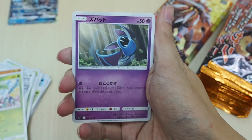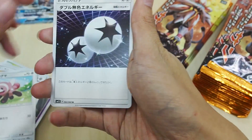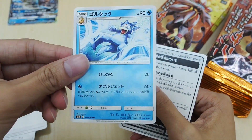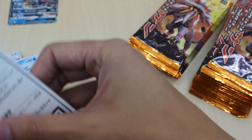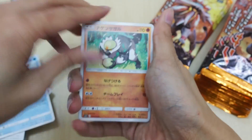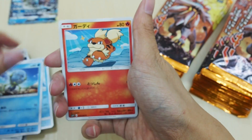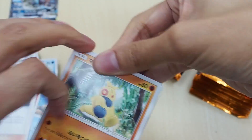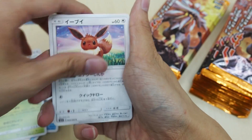Collection Sun — next we have a Zubat, double colorless energy, very nice. And this is a very weird art of Golduck. I always miss that one — I was like, oh what is that? Oh, it's a Golduck. Cool stuff, cool opening. In general most of these packs in a booster box have at least three rare cards, and if you're lucky you get a fourth card.